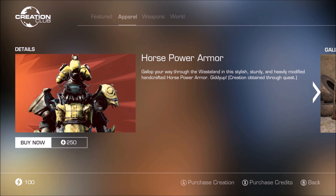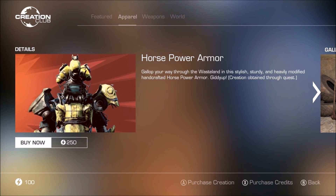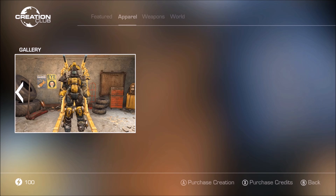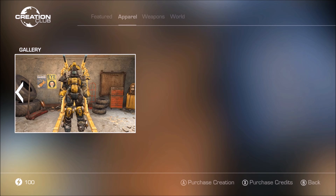Horse Armor — a joke. This was actually featured in the original mod video that Bethesda put out. Creation obtained through quests. What kind of quest? Is it a large quest, or is it just like, hey, go here, do this, and now you have a piece of armor?